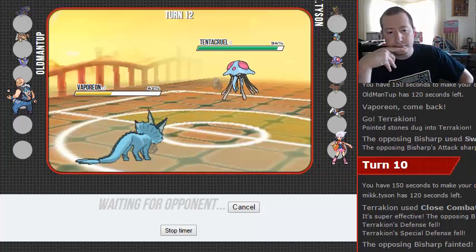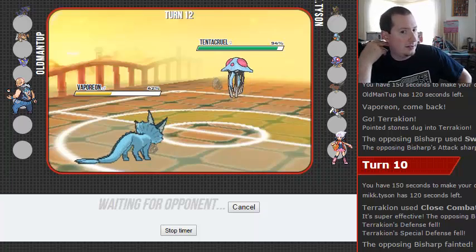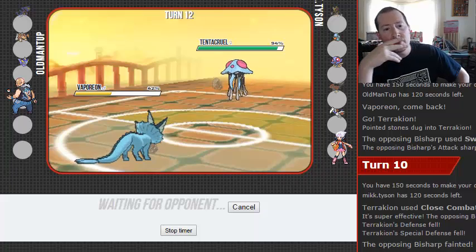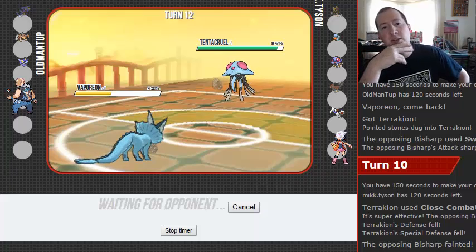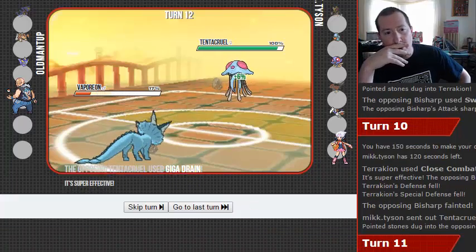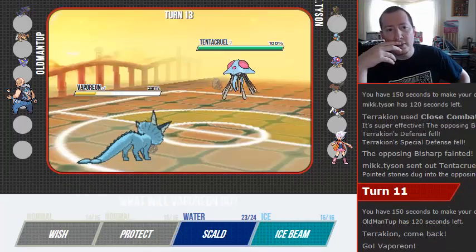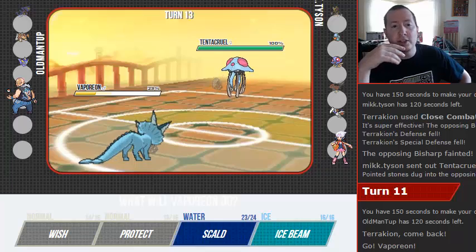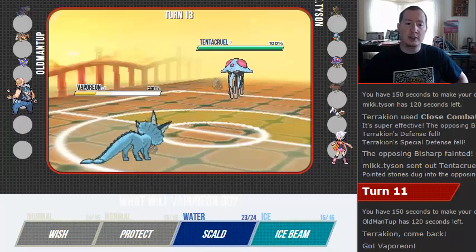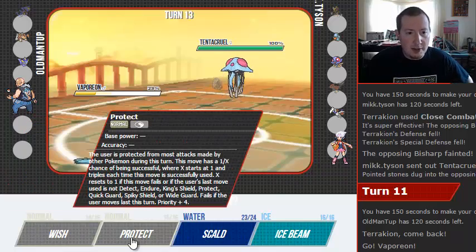What you gonna do? 90 seconds to make up your mind. At this point, if I was him, what I would do is go into Skarmory and start shuffling my team. Odds are, you are going to at some point get Charizard out. How much damage did I do? 25% — yeah, we better protect.